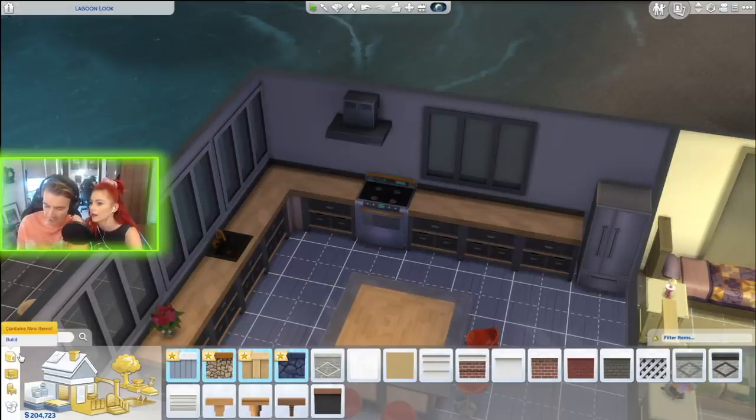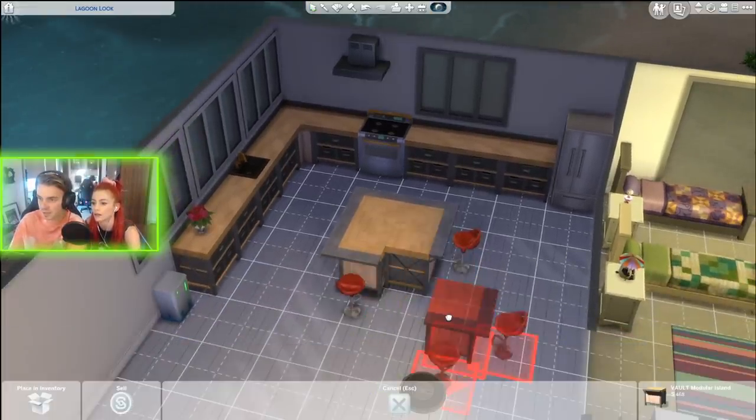Someone also said don't forget to decorate the outside walls and roof — yes, we will. You can also get objects in the middle of your kitchen island: first place the flowers on the island, then move the counter pieces away and click on the flowers holding Alt.